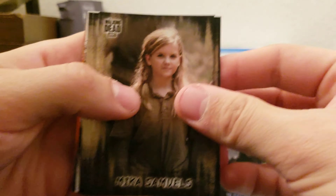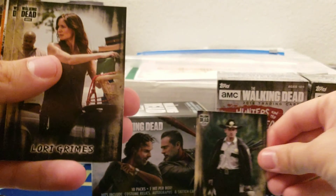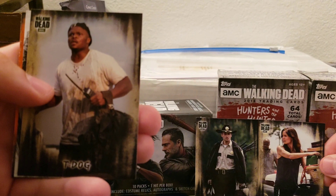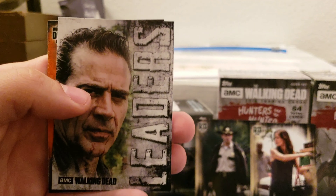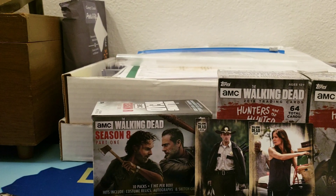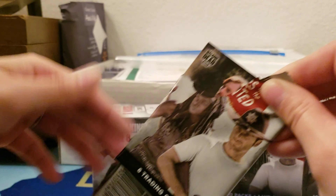We got Mika, oh there's my guy Rick, and we got Lori. See if we can get Carl — that's the one we haven't got. T-Dog — oh yeah! We got Negan and orange Henry. We really need to get Carl; that's the one we have not got.